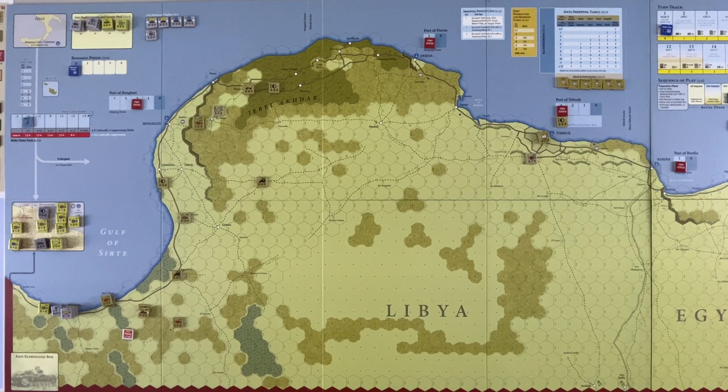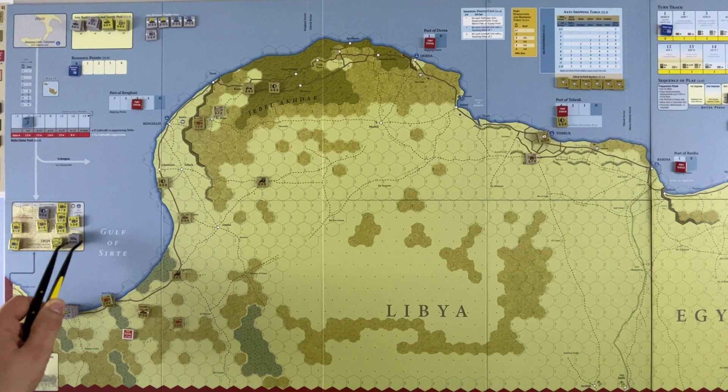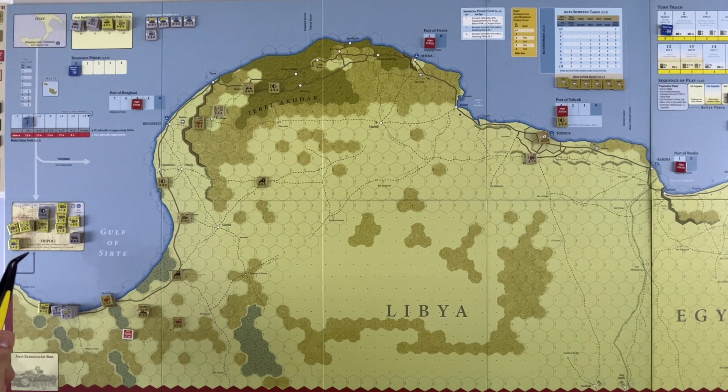We've moved down to the western side of the map, Libya. This box is the Tripoli box — supply points and non-mechanized units may only exit the box by naval transport or if trucked. So basically, this represents the Axis forces that are off-map to the west. The Allies have a similar box in the Nile Delta with the same rules, except they have rail transport, because they have a rail line that runs from the Nile Delta up to Mersa Matruh on the other side of the map.